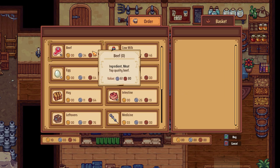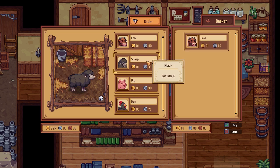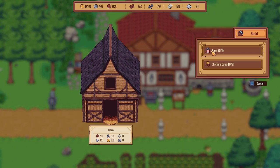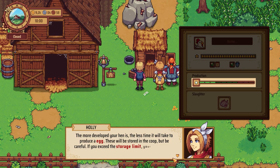Holly has opened her new farm store where you can buy products and ingredients for new recipes or purchase animals. With the new buildings, you'll now be able to take care of different types of animals and obtain resources from them.